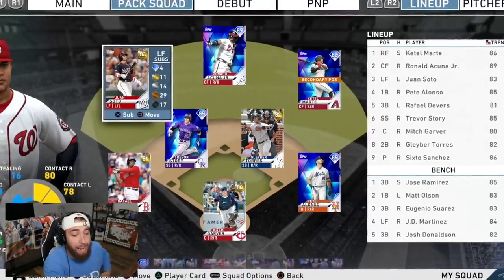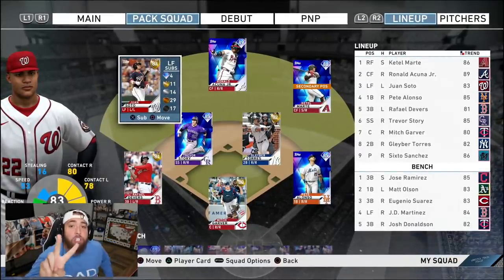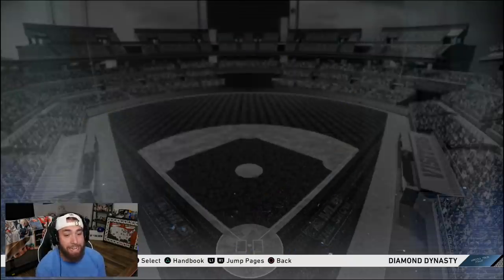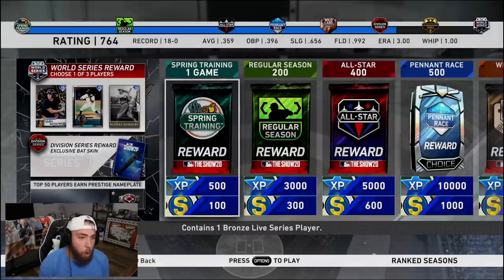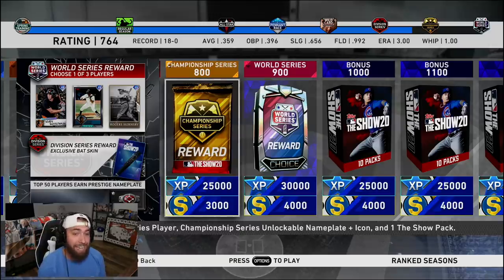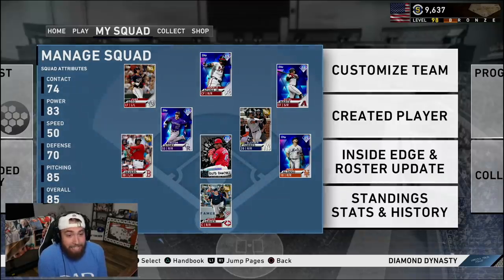In the last episode of Pack Squads we smashed the ball again. Today we're gonna try to stay undefeated — we're currently sitting on two special packs. You guys have been telling me I need to use the special pack on the level one silver. I wasn't originally going to do it, but I'm at least considering it, especially now that we're making our way up into the higher divisions.